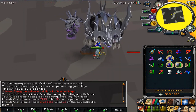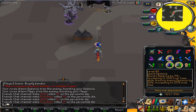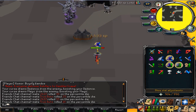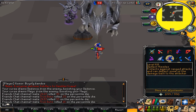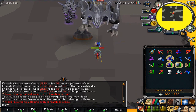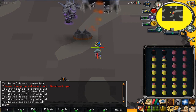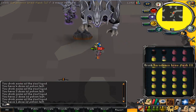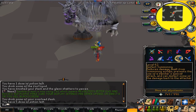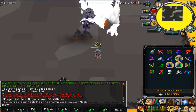Get ready to do Jad. If you don't know Jad switches, here's a hint: when he kind of floats in the air, you do protect from range. When he stomps, you do protect from range. If you miss a switch, you can't get to him. So I killed Jad.